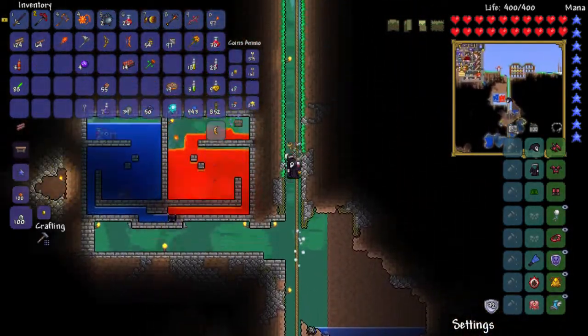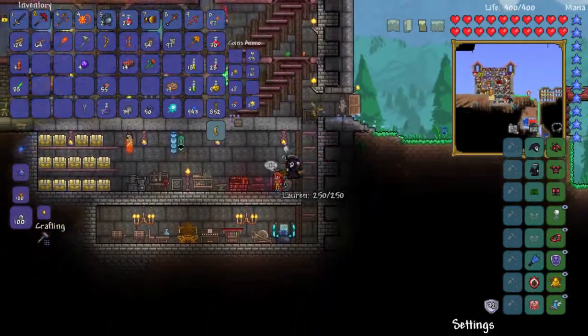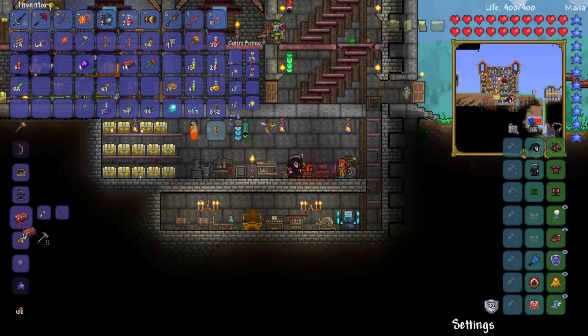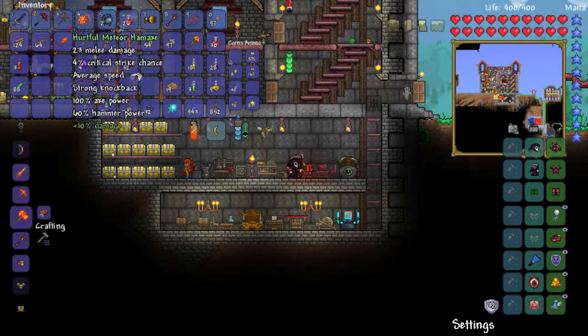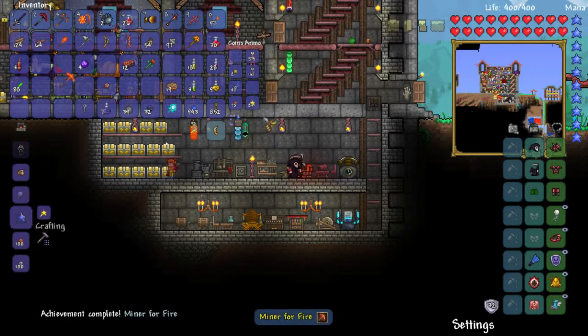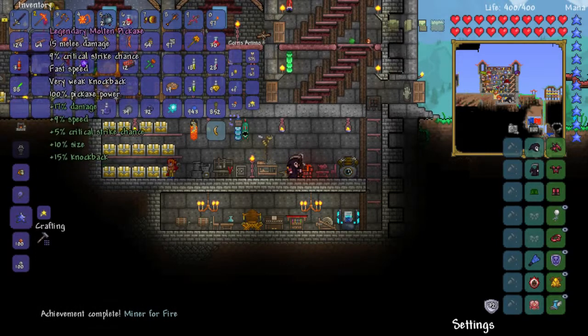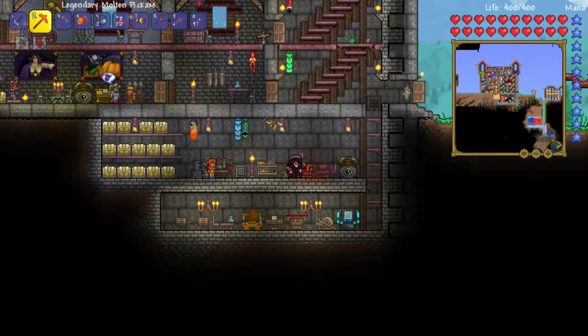That would have taken a fair amount of time going underground to get. So let's make a bit more hellstone — see if I can make a better pickaxe at the very least. Molten pickaxe — very nice! 100% pickaxe power, 70% speed. Legendary molten pickaxe: 17% damage, 9% speed, 5% crit. Look at this! Very nice!